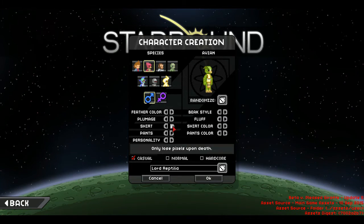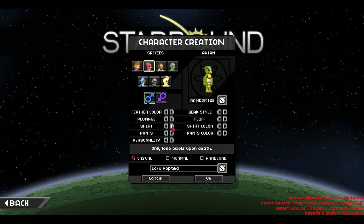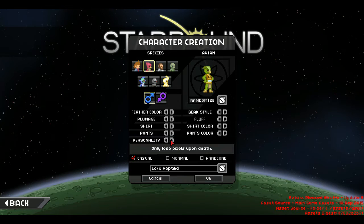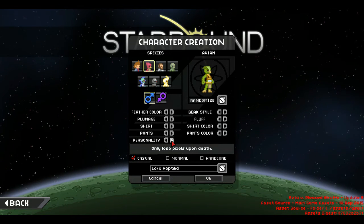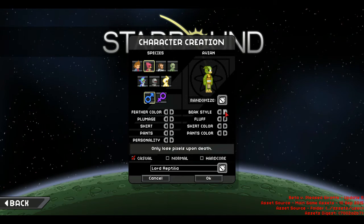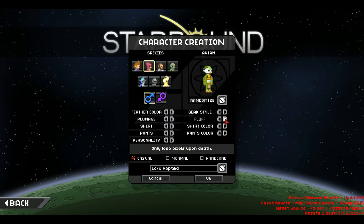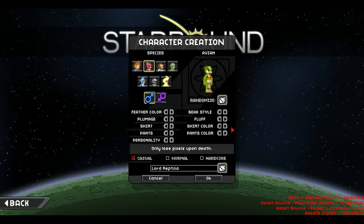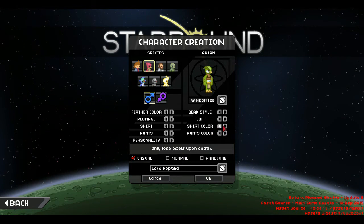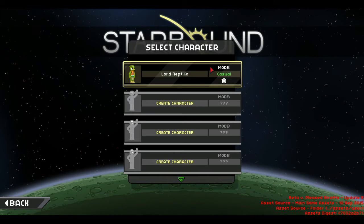That looks kind of like a reptilian and whatnot. Shirt... I kind of like that. Crap, okay, let's just do that. Pants. Yeah. Personality. Yeah, I'm just gonna do that. Beak style — oh, I like that. Fluff — oh, I like that. Shirt color, let's do like an orange. There we go. Pants, let's do like a green. All right, there we go. Let's do this.